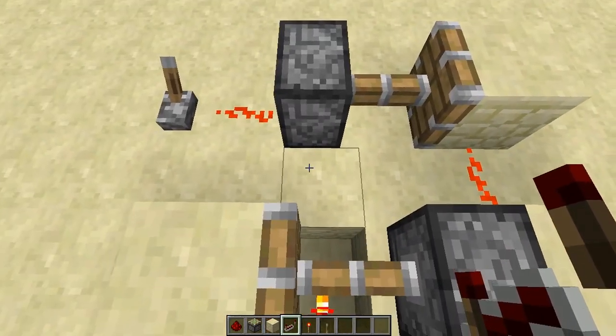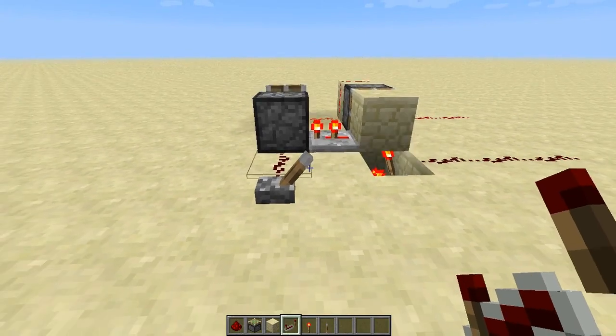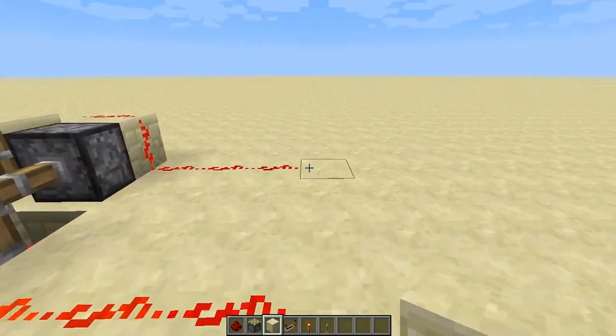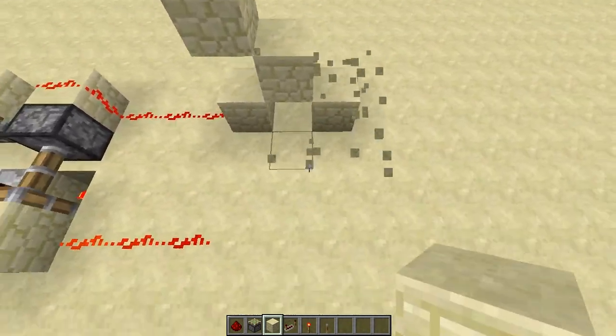You've got to put a redstone repeater here on two ticks, so now you have a timer. Now, in front of these two, you're gonna make a little X shape, but one side is gonna be one block higher than the other — like that.